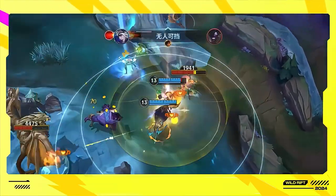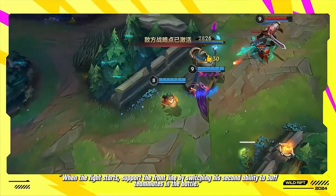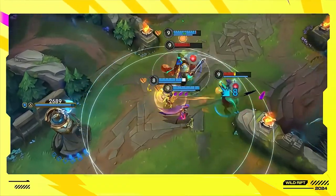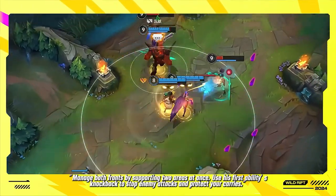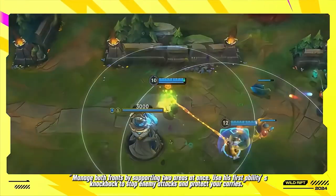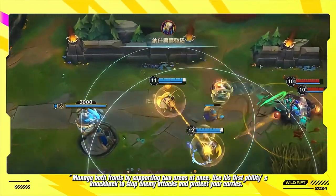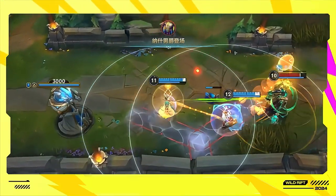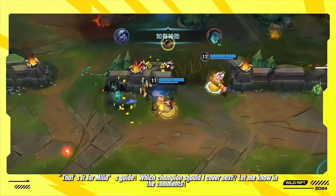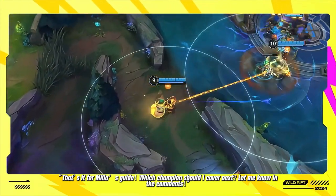When the fight starts, support the front line by switching his second ability to buff teammates in the battle. Manage both fronts by supporting two areas at once, and use his first ability's knockback to stop enemy attacks and protect your carries. That's it for Milio's guide — which champion should I cover next? Let me know in the comments.